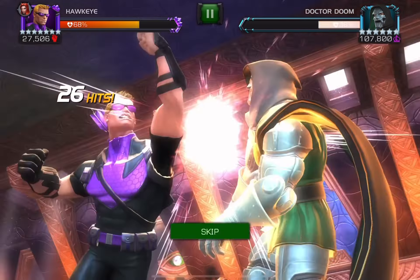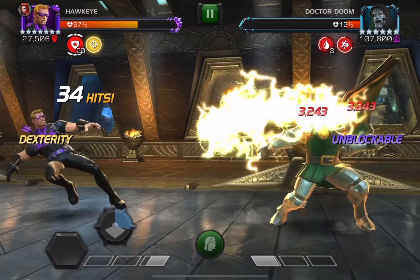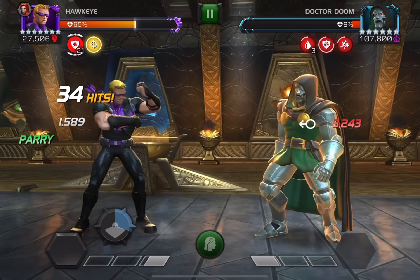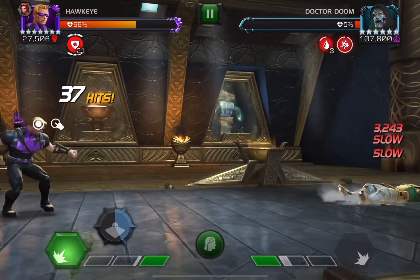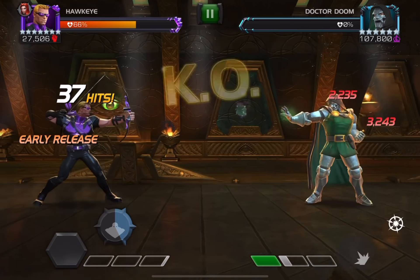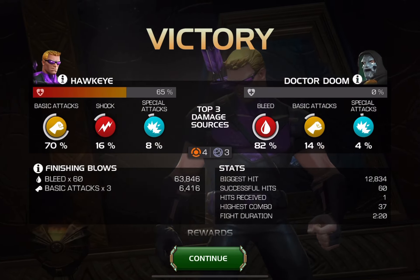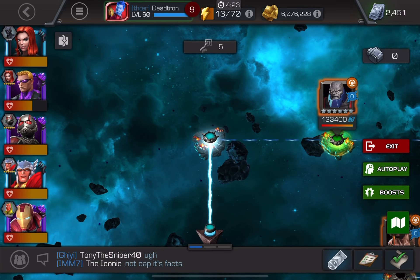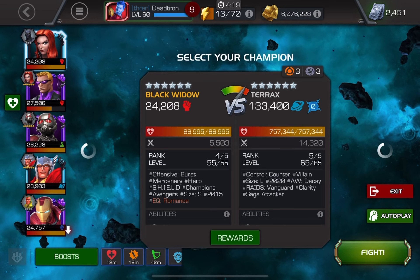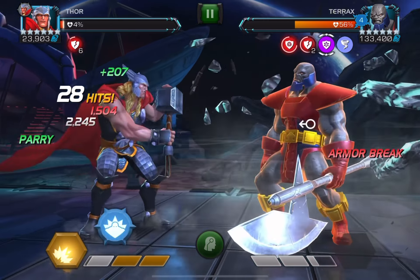I use Hawkeye for Doom. There's a lot of things to worry about — whatever the black block note is called, you gotta worry about that. With Hawkeye, just throw special threes and do bleeds and kind of wait it out. I got a pretty good solo that time. I would give that Doom fight a 6.5 out of 10 — kind of annoying but not super hard.